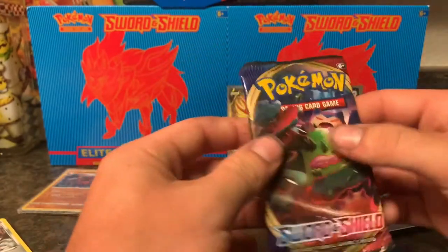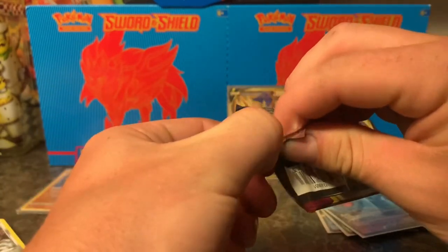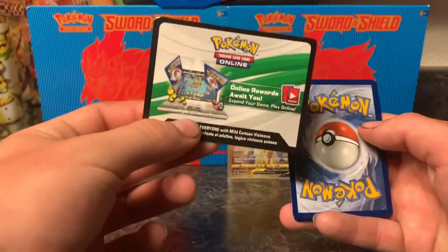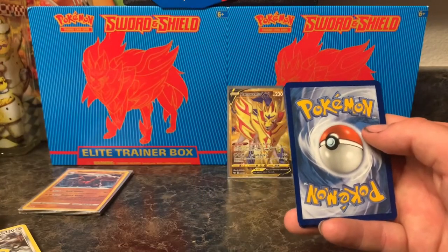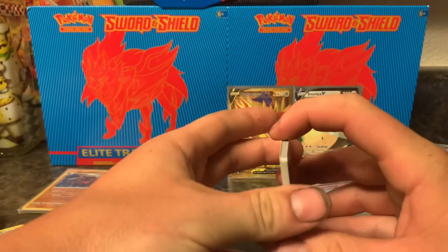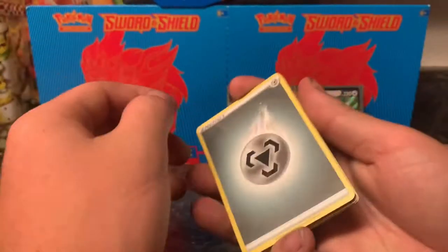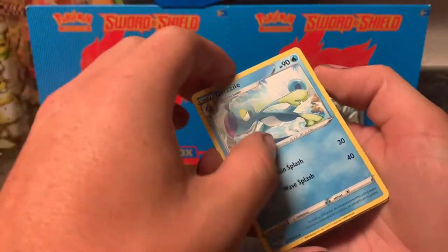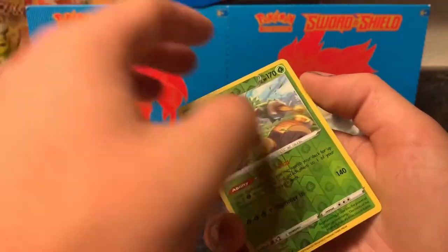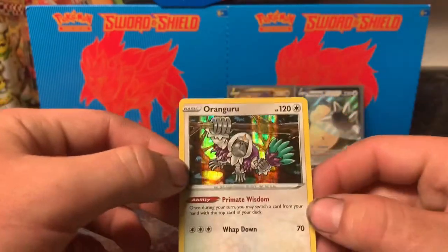Alright guys, this is the last pack of the night. Click that like button, click the subscribe button. Let me know — if you were to have any one of these cards in this opening, let me know what it would be. And to finish the last pack, I'm going to say Leaf. Oh, and we miss out on the last pack of the night — that sucks. Drizzile, Incense, Blipbug, Goldeen, Yamper, Scorbunny, Clobbopus, Rillaboom, and Oranguru — Holographic! Oh man.